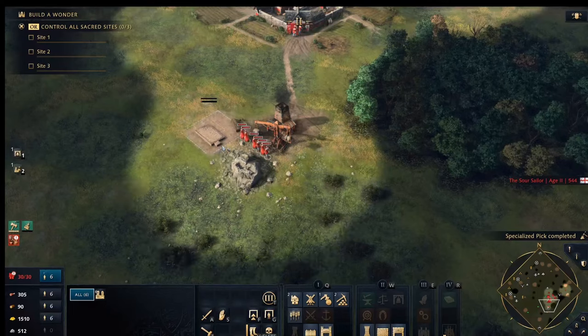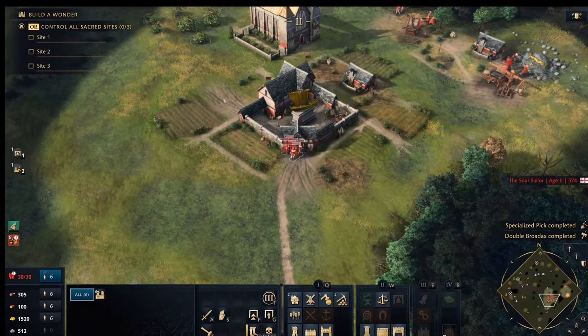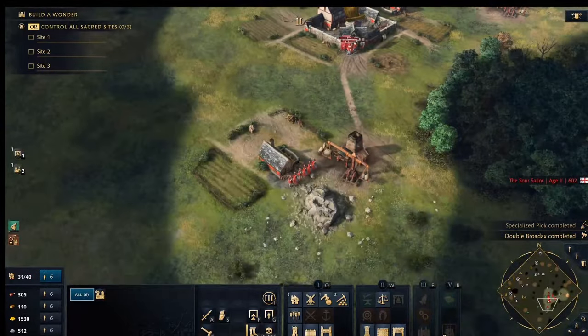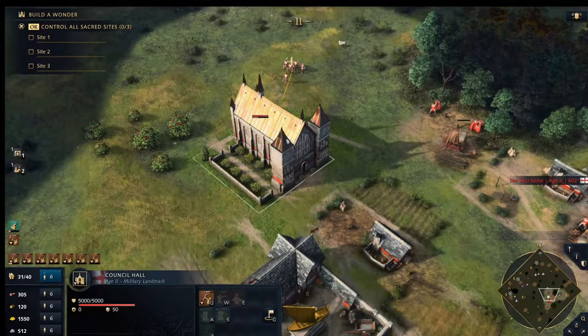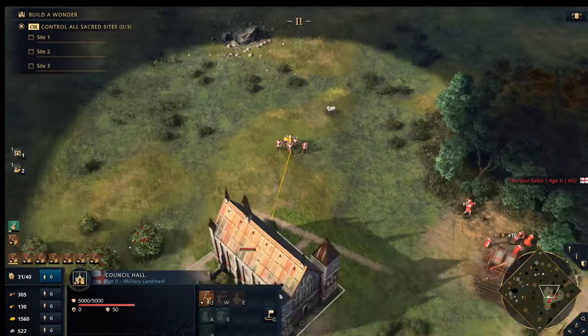Build another House when your population cap is reached again. Overall, you just want to keep building up Food, Wood, Gold, and Stone until you have enough to produce all the units you need to go and defeat the enemy. That's the core loop.